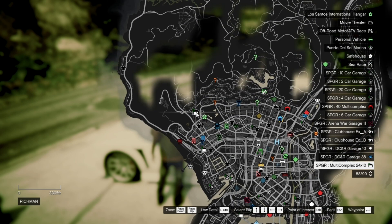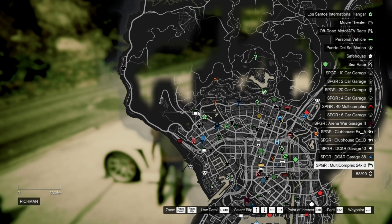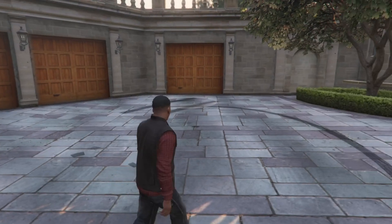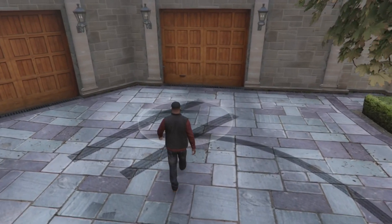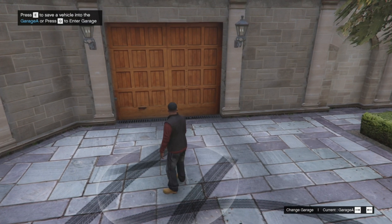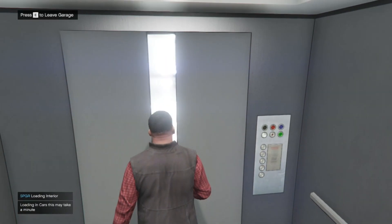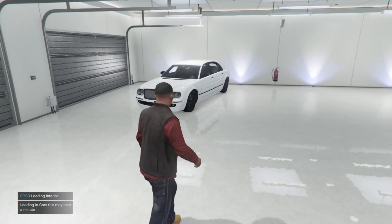Let's go to our garage and test this mod out. I have already bought the garage — it's right over here. You can press E to save your vehicle, and press Q to enter the garage. Let's press Q and walk in. I do have a vehicle in here already.